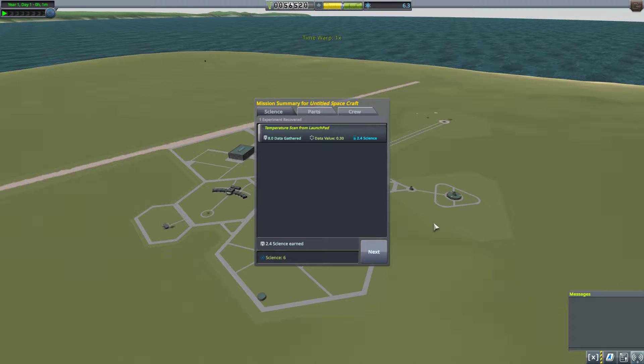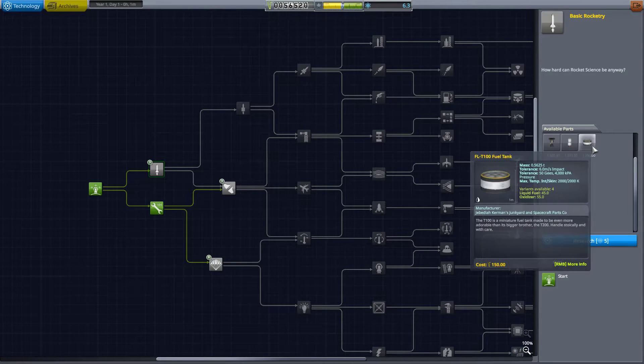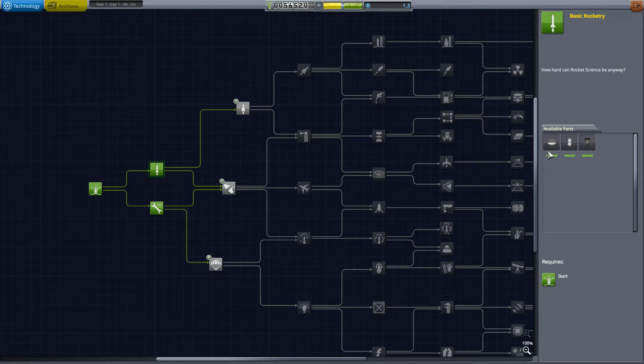We grab our 2.4 science. How much do we need for this? Five? Excellent — we can grab basic rocketry. We're not going to do anything with it just yet, though.